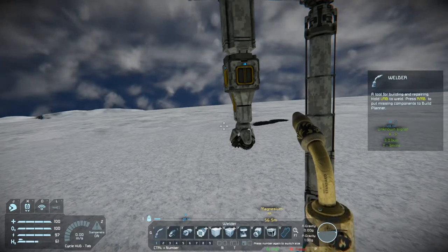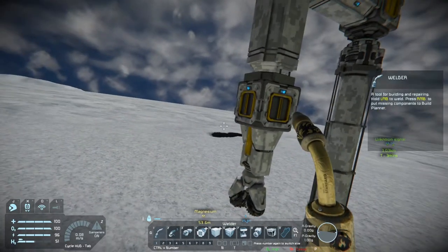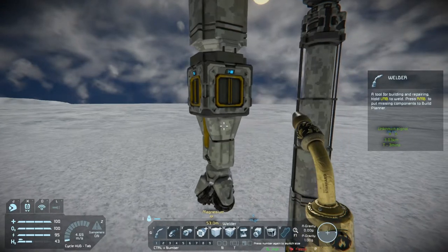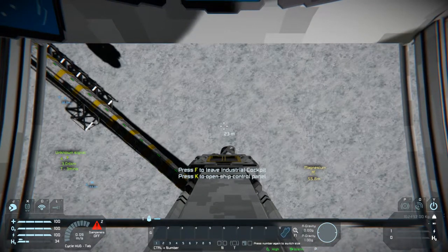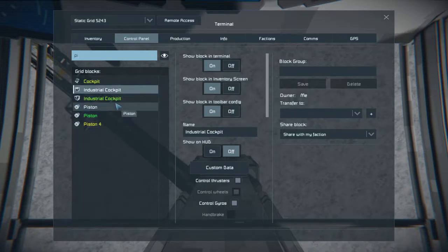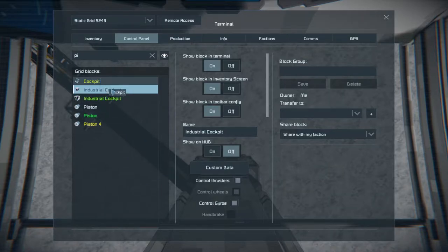For now this is our basic drill to get ourselves some magnesium for weaponry. Now we can sit inside our cockpit and as you can see we have a nice vision of where our drill is. If you hit I and go to your control panel and head to pistons, you can see we've got three pistons on our drill. We're also picking up cockpit and a second industrial cockpit. The first thing to note is that the white one is the grid we're sat in - the coloured ones are on subgrids, so they are not the ones we are sat in.